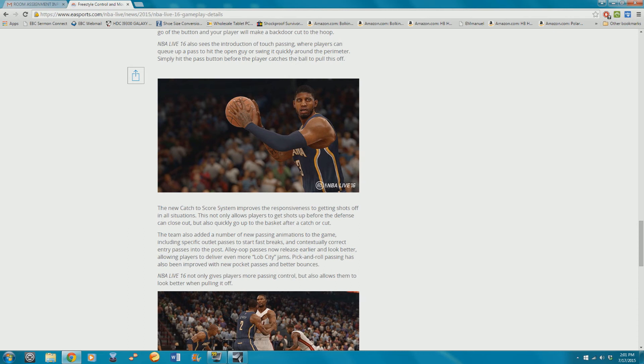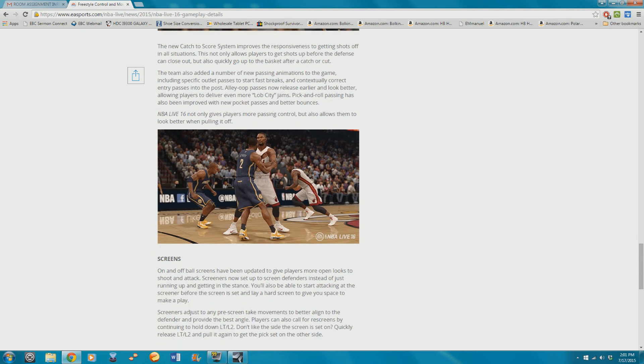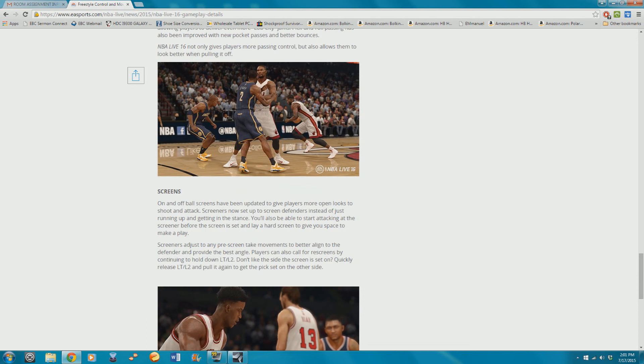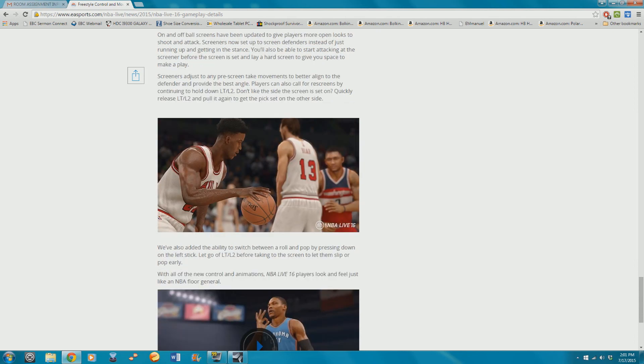There's also more passing controls. They talk about screens — the screen and re-screen — and you can choose the screener. At the end, they mention the ability to switch between a roll and a pop by pressing down the left stick. Pretty much it — we got a lot of information. I'll leave a link to the article below.